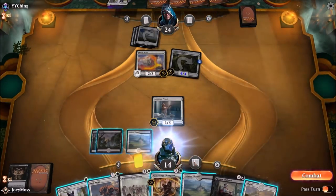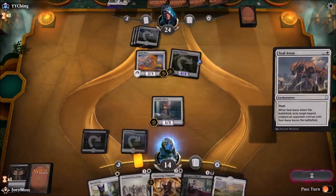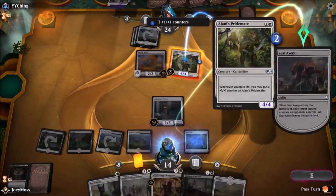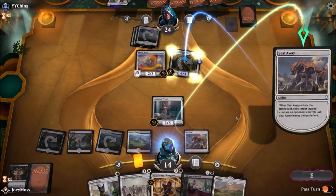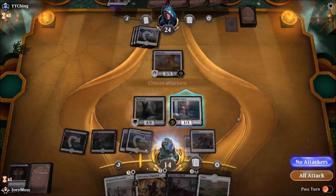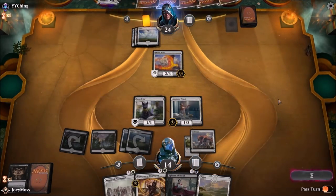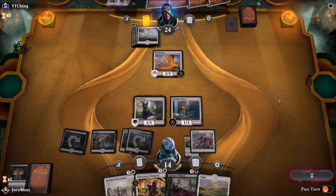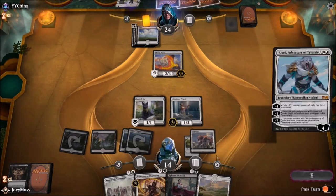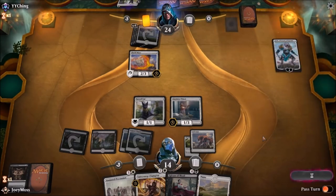Anyone wondering why I'm not running a Aethersphere Harvester in this deck — it just wouldn't fit right. I'd have a big dummy out there but I can't give it anything. It'd just be a big 20/20 or something, and the deck really just wants to drain my opponent. I'll just suck the life out of him. This hand's looking a bit rough right now.